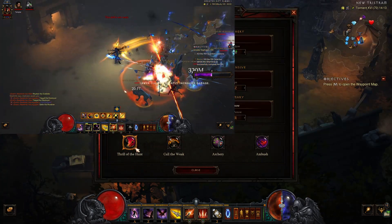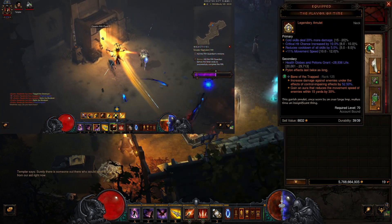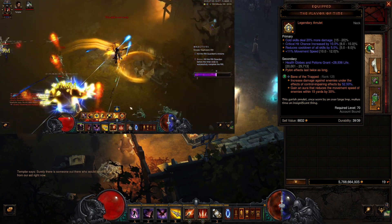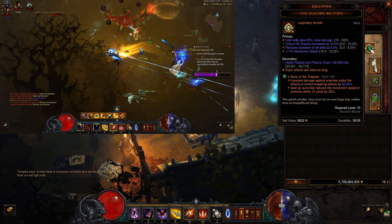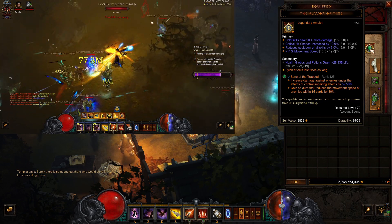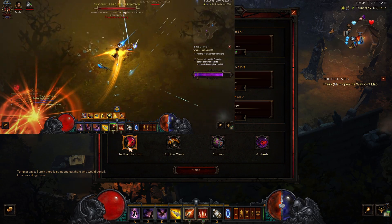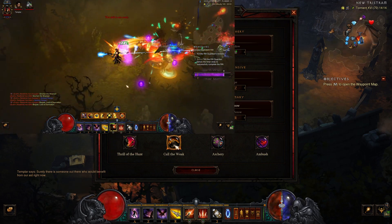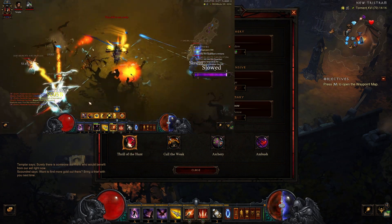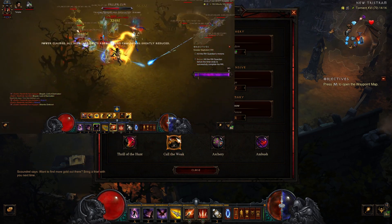For the passives, we are using Thrill of the Hunt — enemies hit by your hatred spenders are slowed by 80%. We are using Bane of the Trapped to increase damage against enemies under the effect of control-impairing effects by 52.5% depending on rank. You also gain an aura that reduces the movement speed of enemies within 15 yards by 30%, so Thrill of the Hunt makes sure that you will always apply the Bane of the Trapped damage. We are also using Call of the Weak — increase damage against slowed or chilled enemies — and because you are using Thrill of the Hunt everything will be slowed.